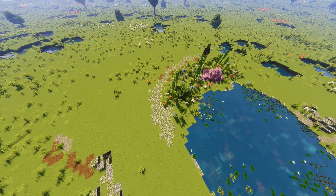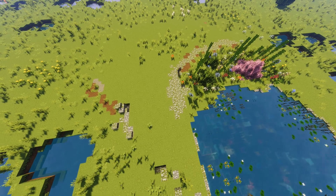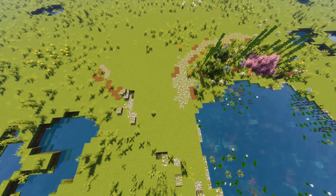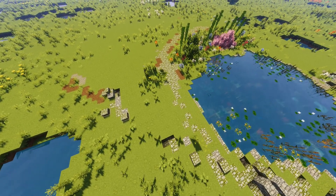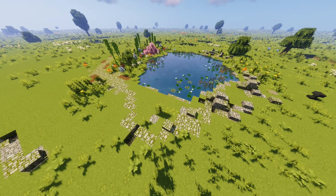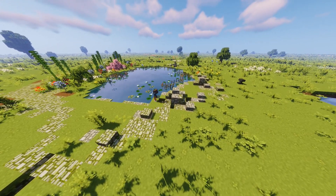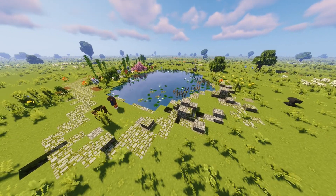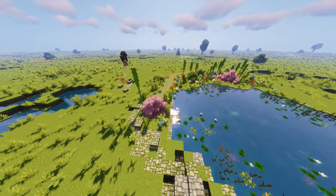I also added a walkway because after all, this is a garden that people are supposed to be visiting. So as you would imagine, people will be needing paths to walk on. I tried to make it look sort of worn down, as if lots of people have walked through it before. It's a nice looking place so people would hopefully want to visit it quite often.